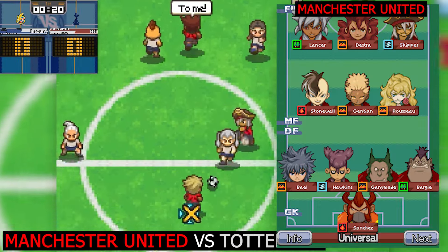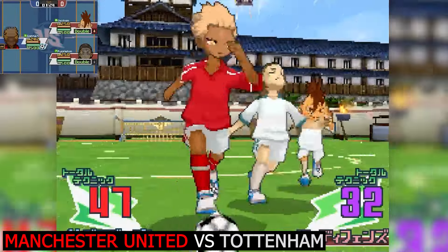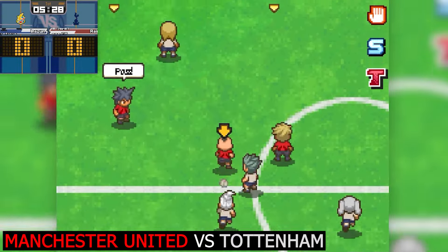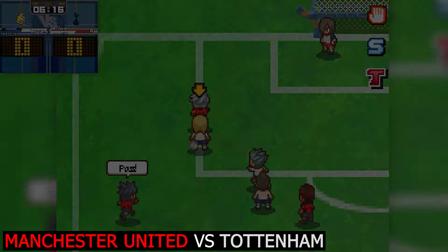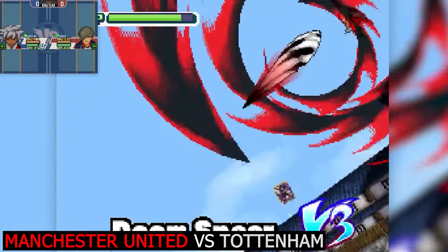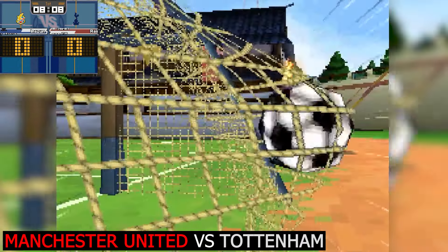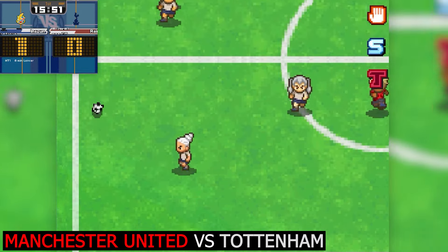Here we are with the second match - Manchester United versus Tottenham. The Red Devils versus... the White Bottlers, the Trophy-less People. Manchester United are progressing up the pitch quite nicely. They get a shot off - Doom Spear from Lancer straight away. Gallatin isn't enough from Tottenham's goalkeeper. Manchester United take an early lead.